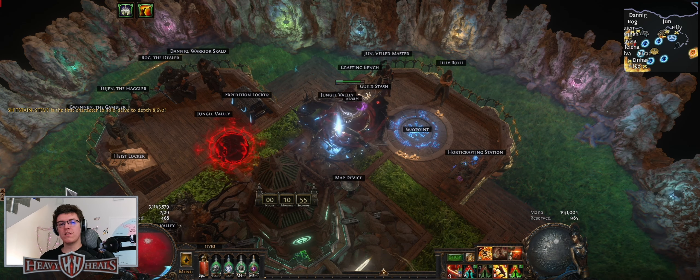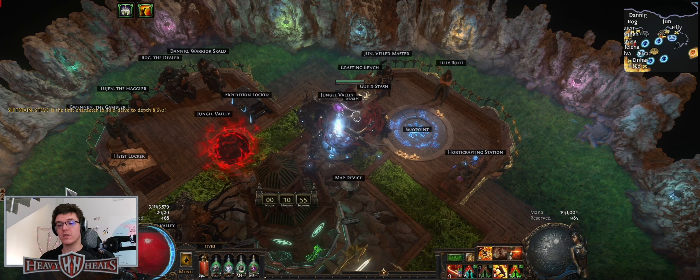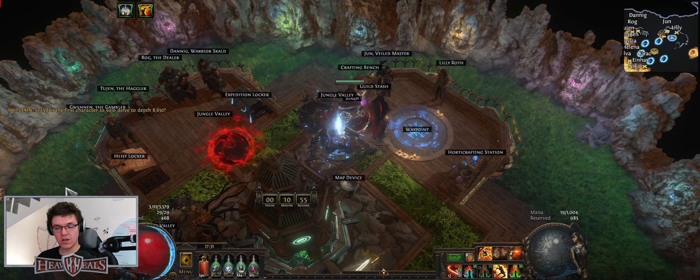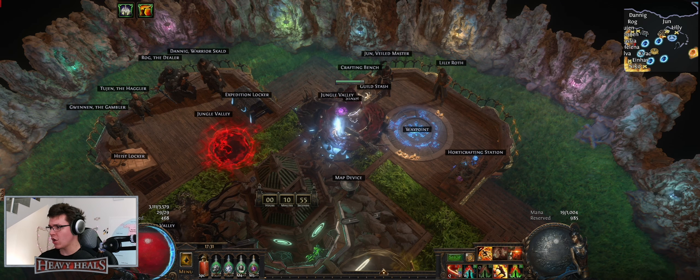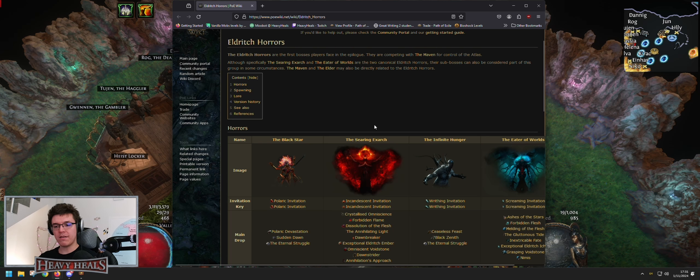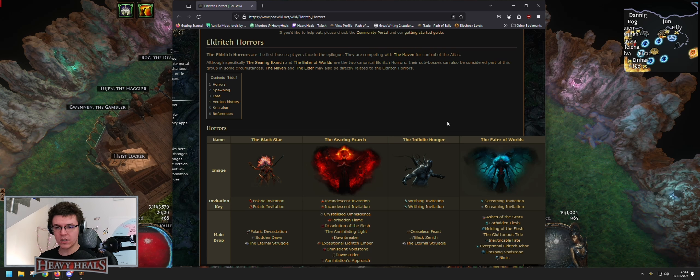Welcome to PoE for Dummies - Altars, Eater of Worlds edition. Eater of Worlds is the counter to Searing Exarch; he's the blue guy and another eldritch horror. We have four eldritch horrors: Black Star, Searing Exarch, Infinite Hunger, and Eater of Worlds. There are also others like Maven, Shaper, and Elder, but they are mostly related to these.